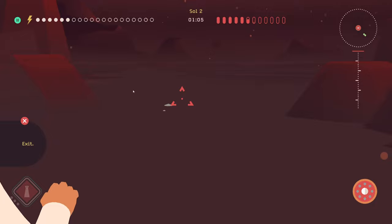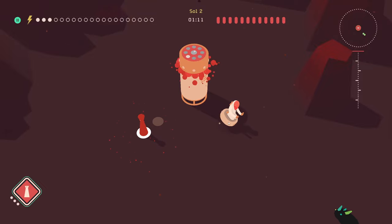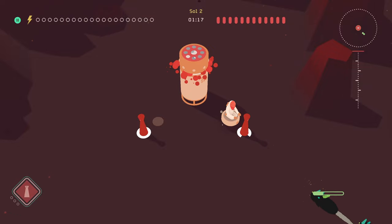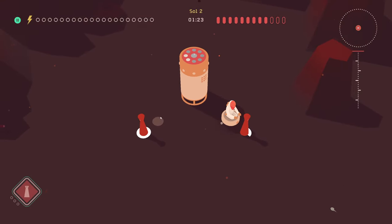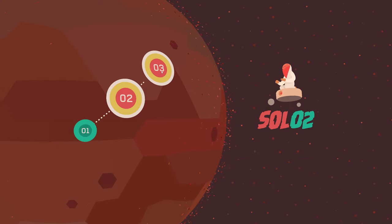We actually got three there. Exit — now we should be able to build another turret. Oh, this one's busted. We can build both of them. I can help! Pack up base camp — inputting coordinates to the next terminus.